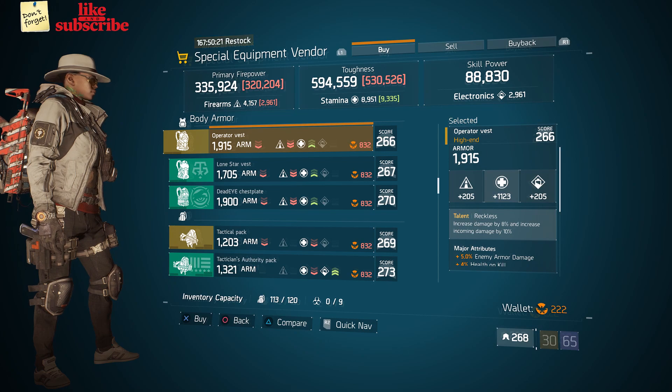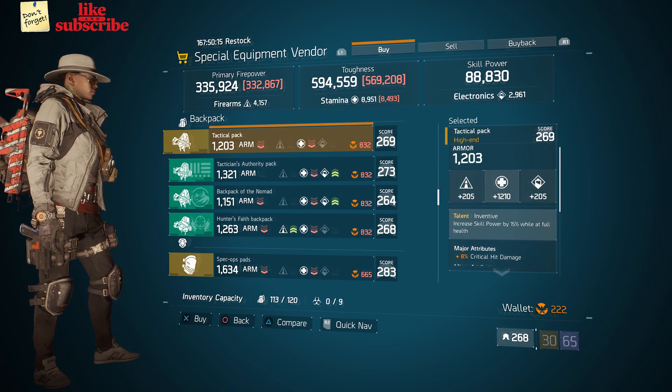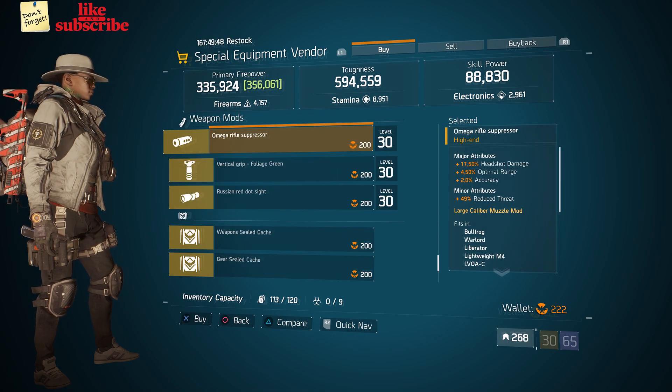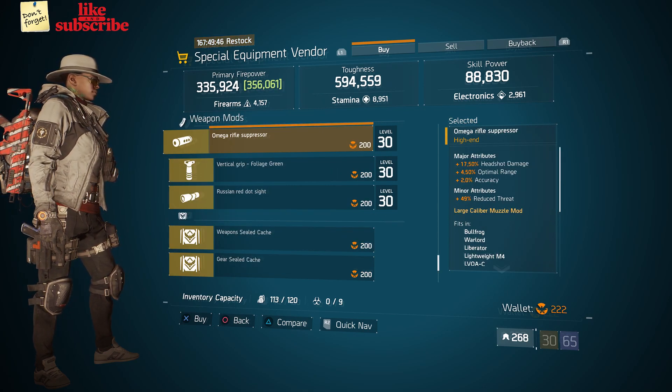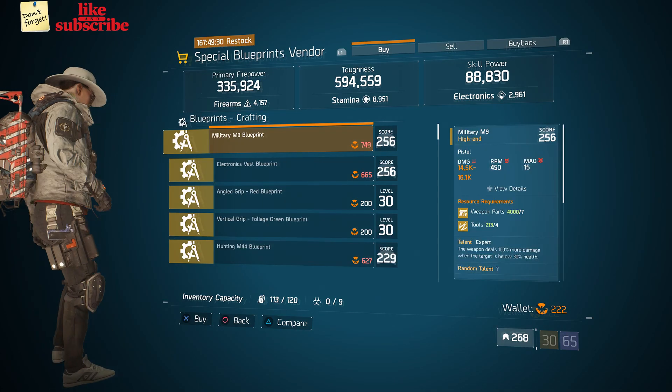We also got an Operator Vest with the talent Reckless, a Tactical Pack with the talent Inventive, and an Omega Rifle Suppressor with 17.50% Headshot Damage, 4.50 Optimal Range, and 2 Accuracy.